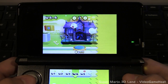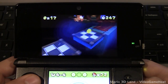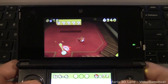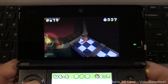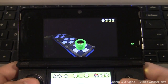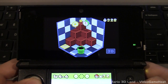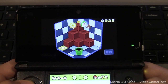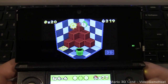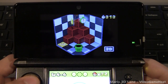Now our third-to-last level is this Boo level. The most challenging star coin is the middle one — what you have to do is go to the right, hit this warp pipe, and then another warp pipe appears. Go right down under that, grab the star coin — there's even a time bonus you can grab — and then move on to the next level.